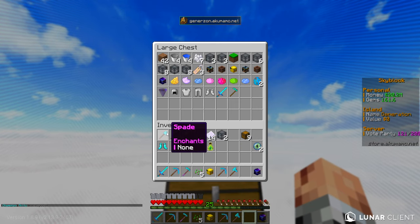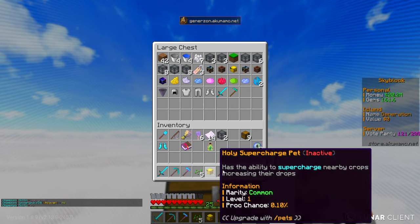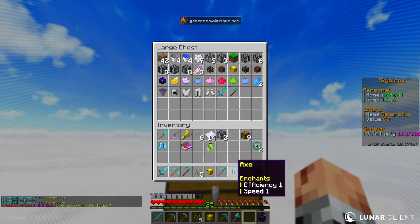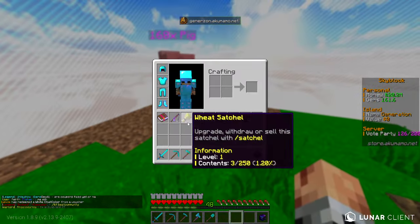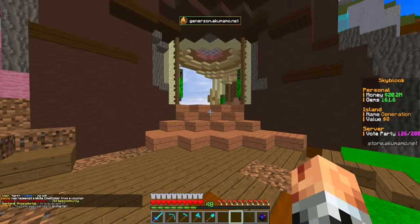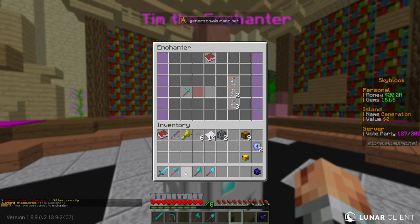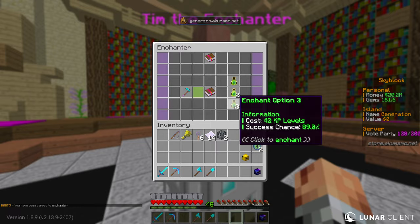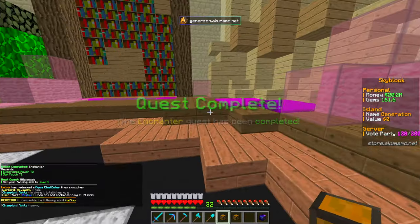We got an XP bottle - I don't know where it came from but we got one. Is that going to be enough for the enchanter? It might actually be enough. Let's go to the enchanter real quick and see. We're looking to just put fortune on the hoe for now. We can! Let's do it - there we go. Quest complete - W, we take that.